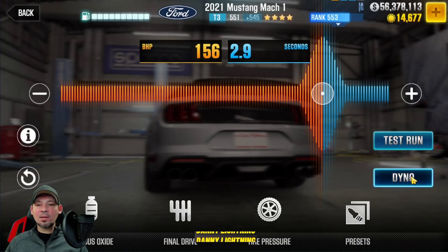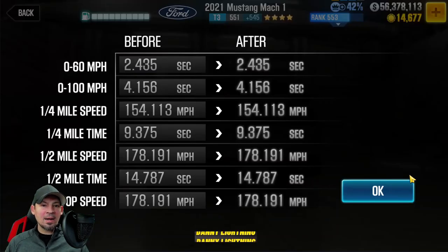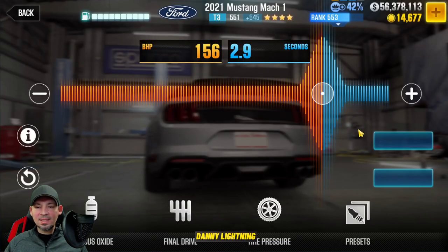We've got a current dyno time. This car is on stage five with all of the fusion parts installed — I don't have any stage six yet. This car will run a 7.7 something on the quarter mile when you max it out completely. On a stage five tune, it does around 9.375-ish. It actually beats the dyno by a little bit, but not by a whole lot.